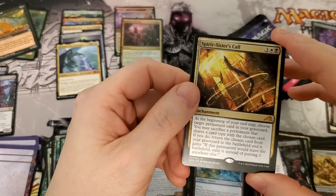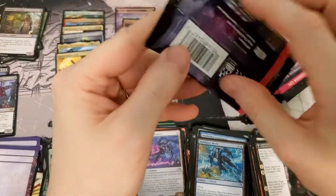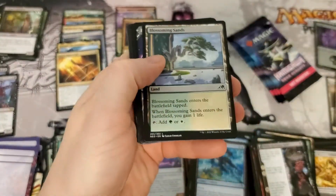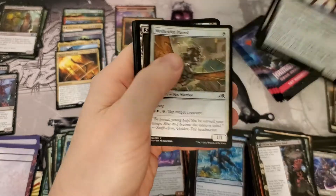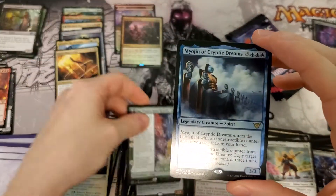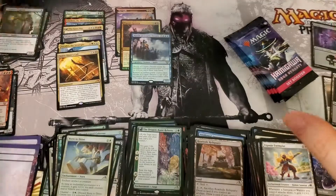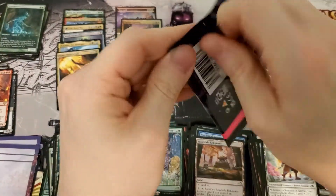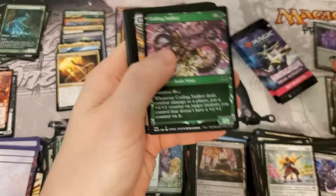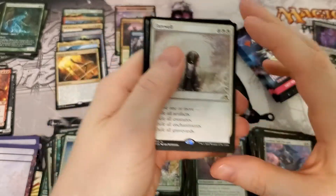Hey — another mythic! Mythic number six: Spirit Sister's Call, not too bad. Followed by a Commander rare, then a regular rare — ooh, a foil Commander rare — and a Strangled Root Geist. That's a pretty good pack! That foil is about five bucks, and Strangled Root Geist is floating around five dollars too, so that's a decent pack. That's definitely going to help out money-wise. Give me the Japanese lands — I don't want the American ones. Farewell — there's a good couple bucks.